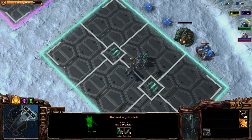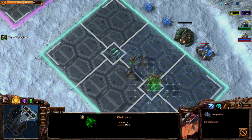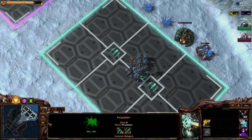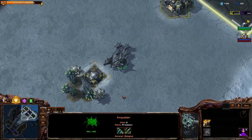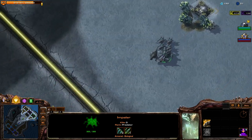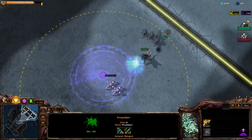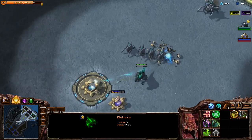Now we have Dehaka and Primal Hydralisks in the background — one damage upgrade and an Impaler. Let's go ahead and put them down. Notice that all of these units are exceptionally expensive. One of the other cool gimmicks is that his units gain special unique adaptations every time you place them. This guy in particular got really big — he has plus 50% maximum life. The next Impaler won't necessarily have that adaptation; it gains a random one.